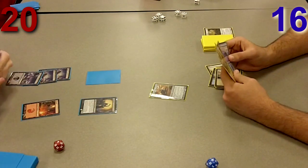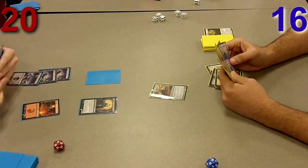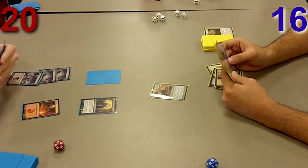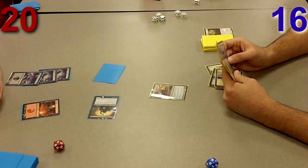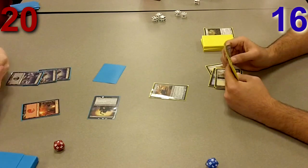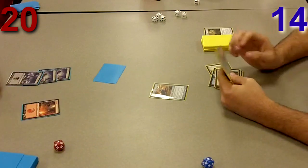I remember getting it pretty late in the draft — it's usually a much higher pick — but I was happy about that. I get it out and I'm thinking this is pretty decent, I can wall his side off. What I didn't take into account was the extent of the removal he has in his deck. I figure he probably has a play, so I decide to block with my Galvanic Juggernaut.